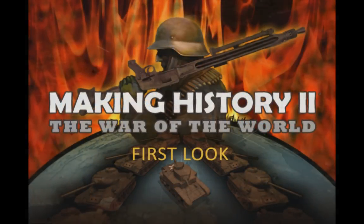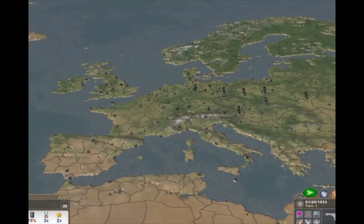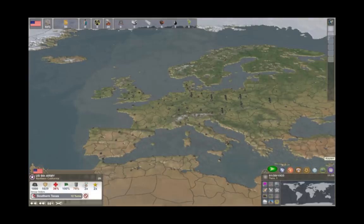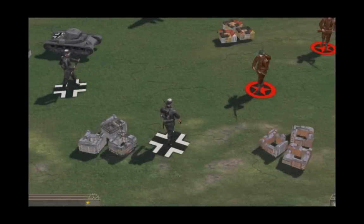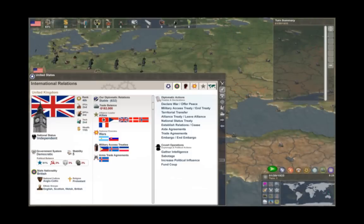This is a first look at Making History 2: The War of the World. MH2 is a turn-based grand strategy game that offers you an opportunity to lead a nation through one of the most dramatic events in human history, World War II. As leader of the nation, you make the decisions and manage all facets of power: the military, the economy, trade, and diplomacy.